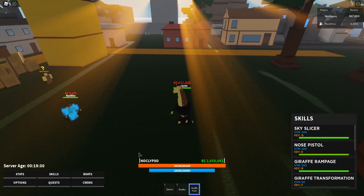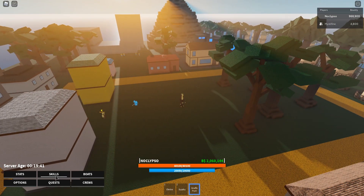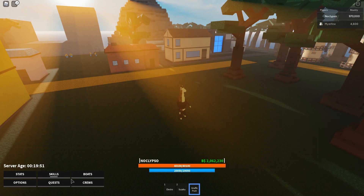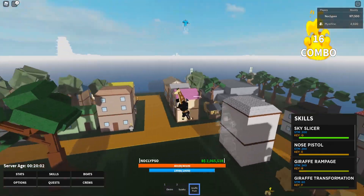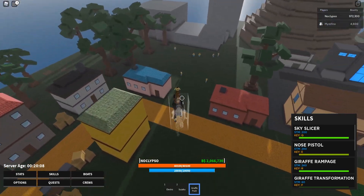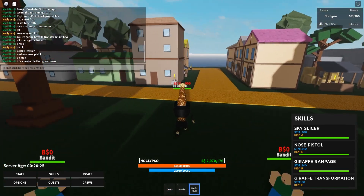Then we got the nose pistol — that's actually a good move. The nose pistol does a huge AoE attack. It even kills enemies over there. This fruit could be pretty good for doing quests and leveling up. Then we got giraffe rampage — big AoE move as well. This devil fruit is really good because it's got big AoE moves. It does like 3.7k damage when maxed out, up to 5k damage. This devil fruit could be really OP in PvP.